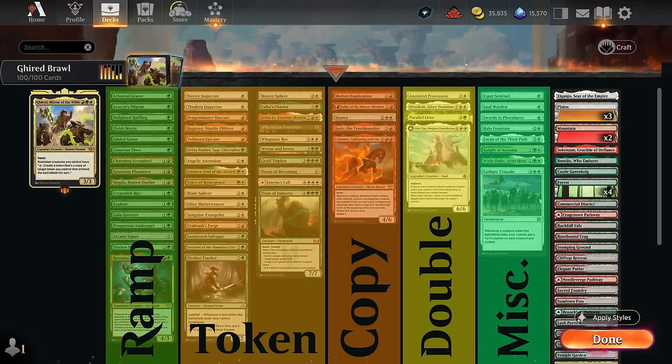We've got a set of cards that can copy creatures in the form of a token. These can get out of hand because we can make a copy of a creature and then copy the copy with Girat's ability, quickly amassing a lethal army. We also have token doubling and even tripling effects with the Deepest Foundation. The miscellaneous section includes synergies like Cathar's Crusade, Halo Fountain to untap our commander, and interaction with Swords to Plowshares plus artifact and enchantment removal.